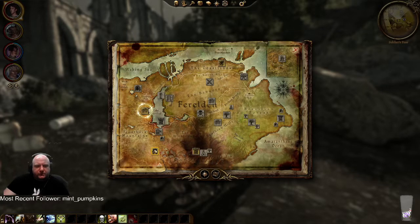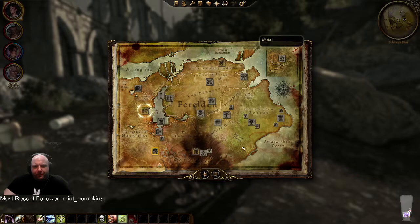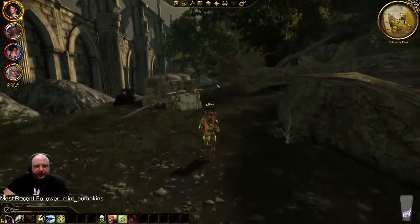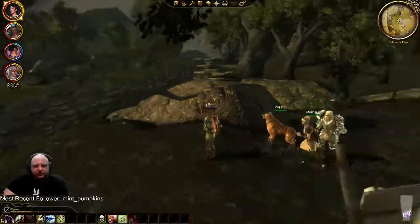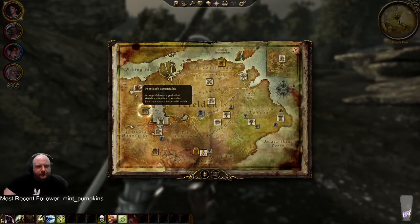We could go south instead of the Frostback Mountains but the taint is spreading quicker than I want. If I go to Honnleath then immediately to Ostagar that would avoid most of the taint, but it would mean walking all the way back. All right, we're going north instead. To the Frostback Mountains.